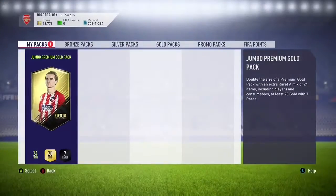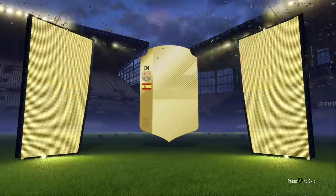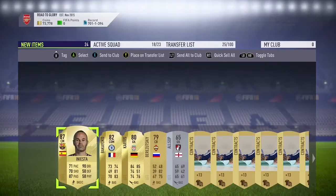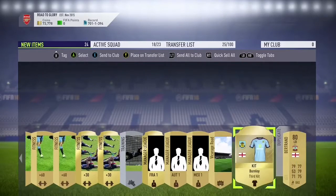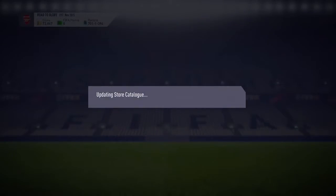Hopefully we can get a nice high-rated card here. Let's see what we actually get - Spain center mid, Andes Iniesta! Let's go! That's going to be nice for the 86-rated squad. We also get a nice black yokel carriers card in the pack. Sending the rest of the pack into our club - pretty nice and solid.